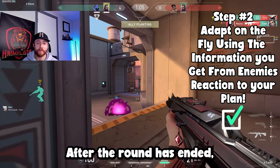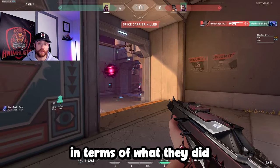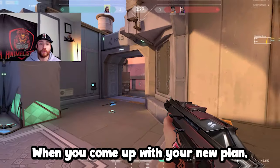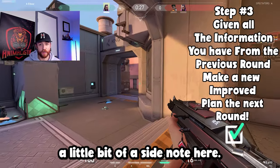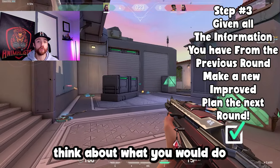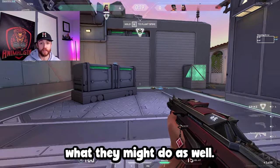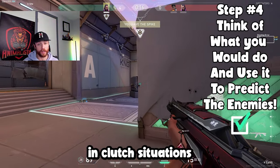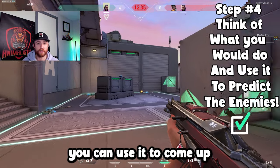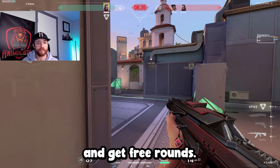For step three, after the round has ended, use the information you just got from the enemy — what they did and how they reacted to your plan — and use it when coming up with your new plan for the next round. When adapting on the fly, think about what you would do in certain situations and use that to predict what they might do as well. This is especially useful in clutch situations or when you're down in numbers, to isolate 1v1s and get free rounds.